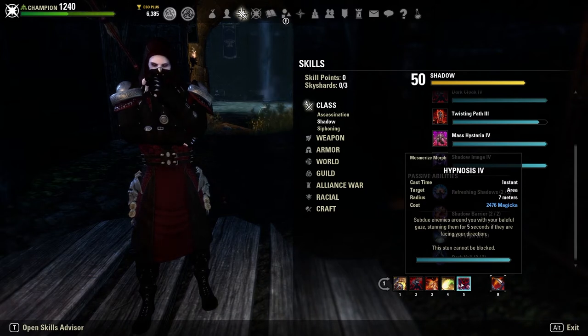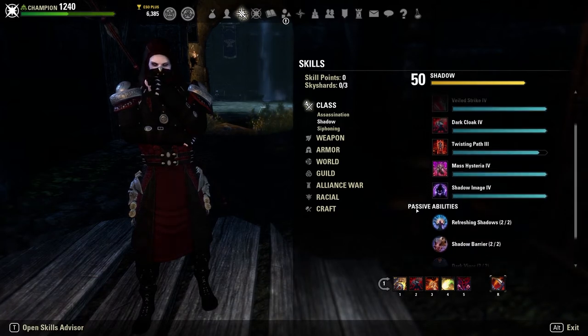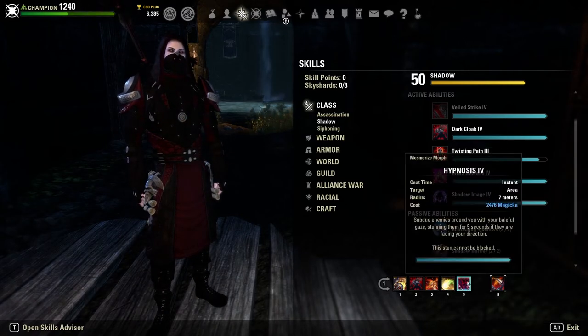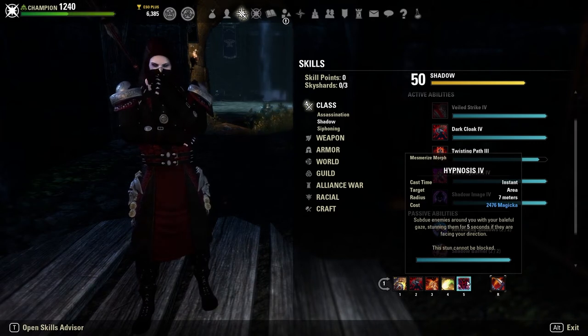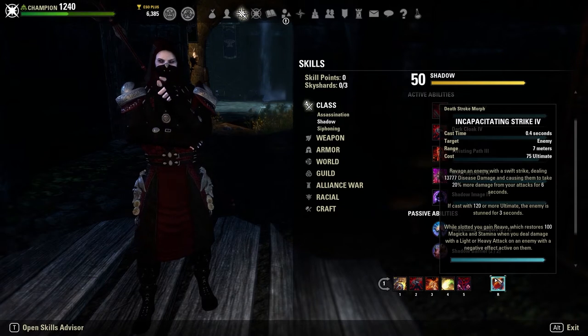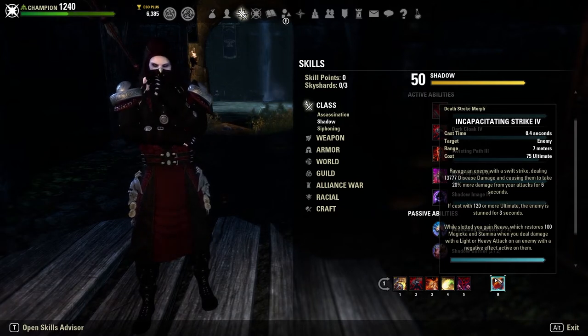My flavor choice here is Hypnosis — the vampire CC that subdues enemies around you with your baleful gaze, stunning them for five seconds if they're facing you, and this stun cannot be blocked. If you don't like it, I'd recommend Mass Hysteria instead. I like Hypnosis for the vampire build flavor; it's also cheaper than Mass Hysteria, and has a bit longer range. Admittedly, it sometimes doesn't hit, which is a pain, but I really like the flavor it provides. I'm using Incapacitating Strike on the front bar very occasionally — mostly for the Reave passive, which restores 100 magicka and stamina when you deal damage with a light or heavy attack on an enemy that has a negative effect on them.